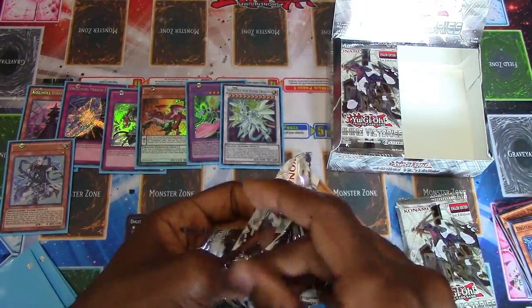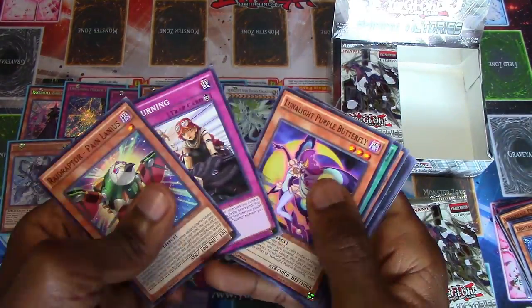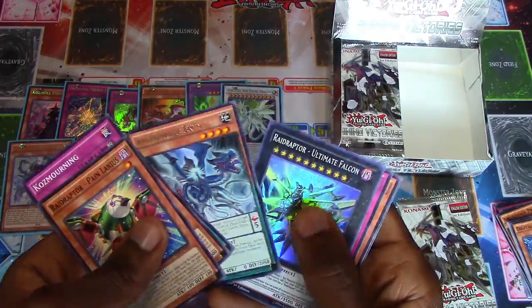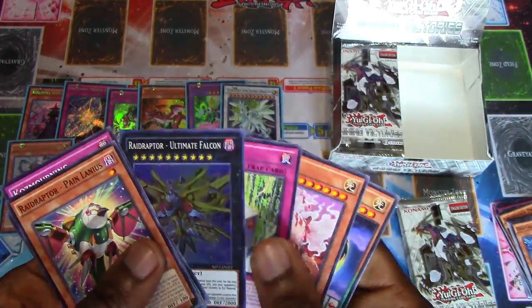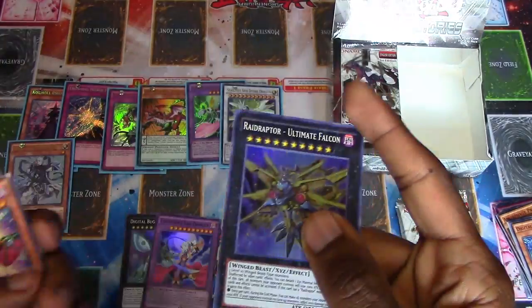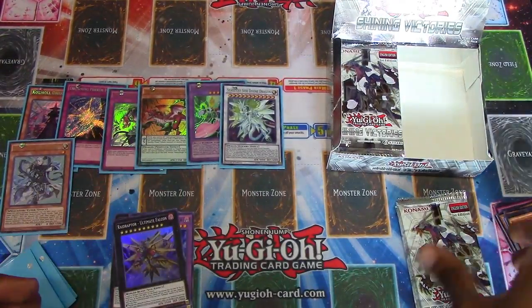Then it is - we get Alec to predict our futures for us. Please give us something good. Fire King Island, Amorphage Envy - third. I don't know why you wanted it but there you go. He wanted a third Ultimate Falcon. In the last video we got two, so boom. I do like its artwork.